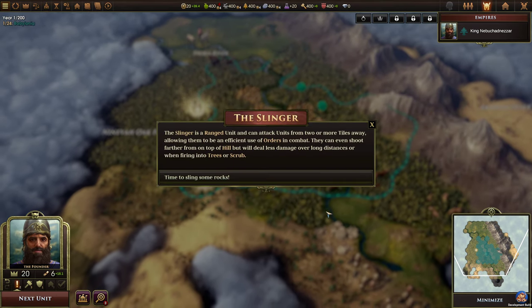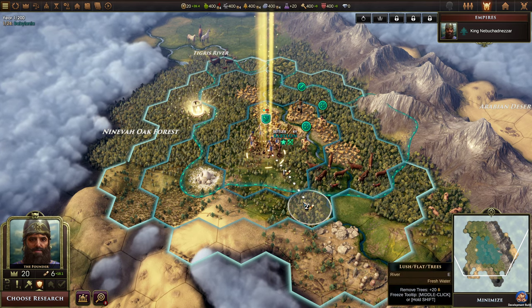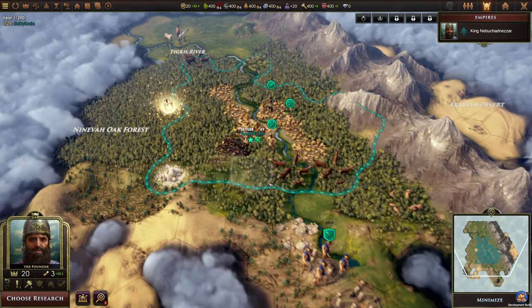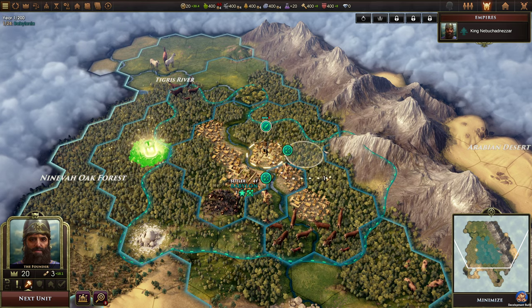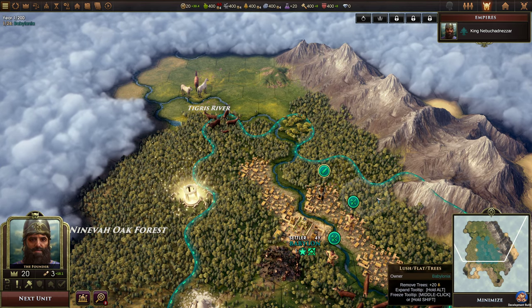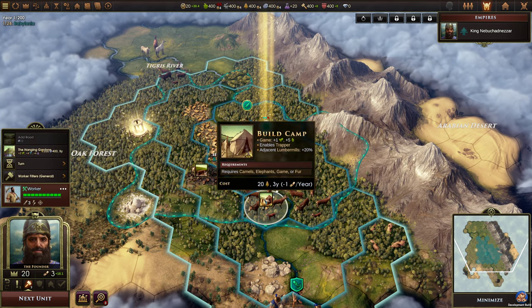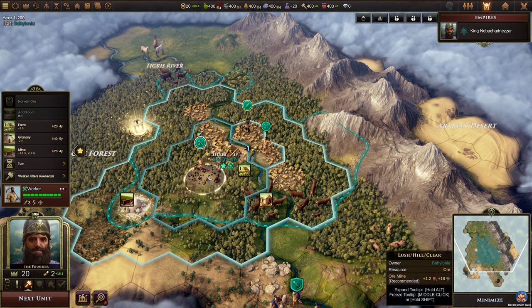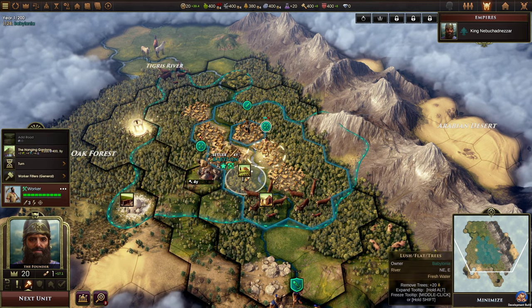We also start with a slinger, which is handy, but we'll just leave them. Actually, there is a city site down here — let's move the slinger in that direction. And we have a scout. We have three orders left, so I think we might want to focus on the workers. Building a camp is good but so is a mine, and I think that takes one order. Yes it does. So let's move the scout over there.